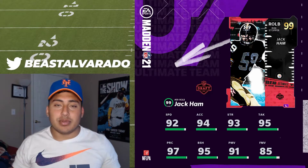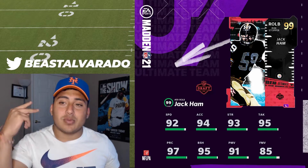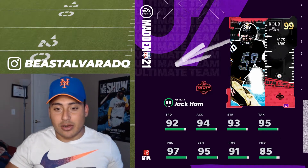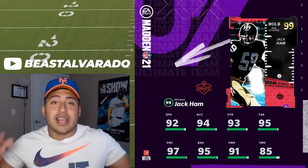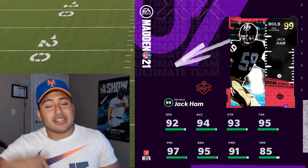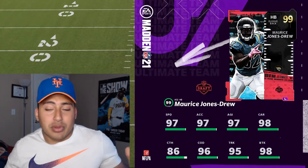What's up guys, welcome back to the channel. Today's video we're gonna do a full review on the two masters we got for the draft promo. We have Jack Ham and also Marquise Jones Drew — they're both 99 overall, both are good players, especially if you guys are running a theme team. Let me know down below in the comment section if you're gonna pick up any of these players.